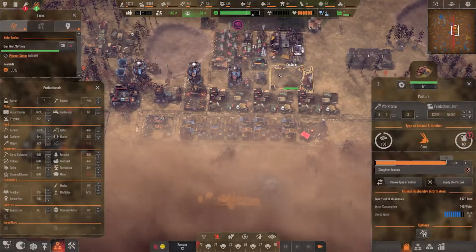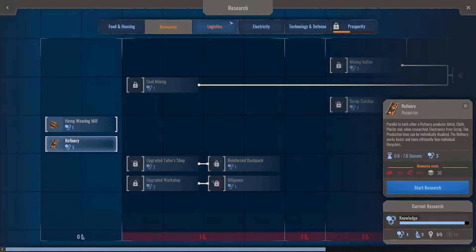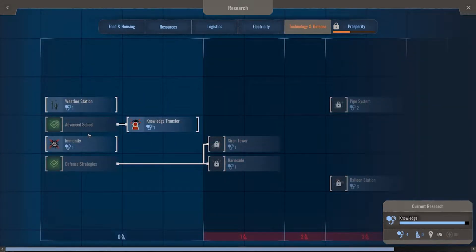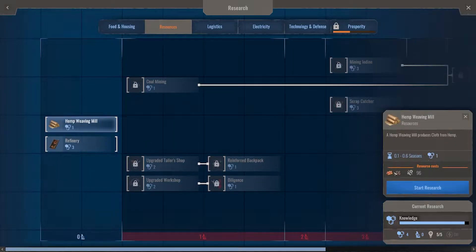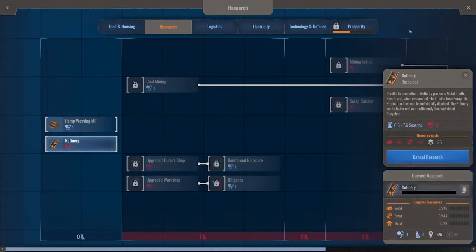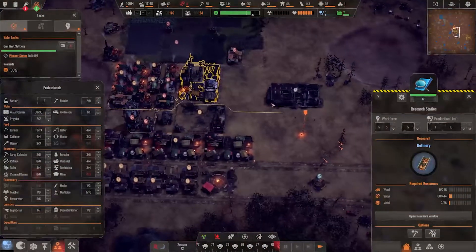Power is pricey — very pricey. We almost have five of something. One electric pole costs 6 wood, 6 scrap, 3 plates, and 3 electronics. A wind turbine is 12, 12, 6, and 6 — this will get expensive fast. I'm thinking: refinery. It'll be super expensive but worth it — it will replace our recyclers, take more people, but be far more productive. It won't fit here, so it'll go on the other side.